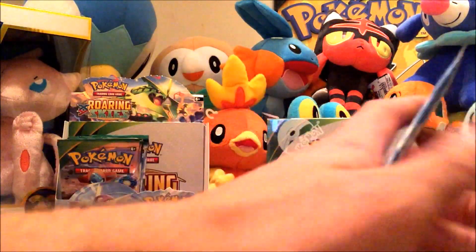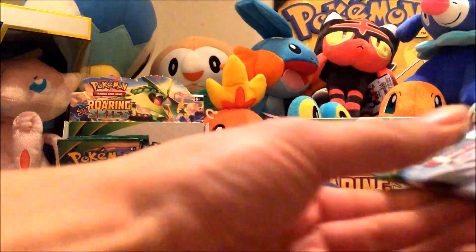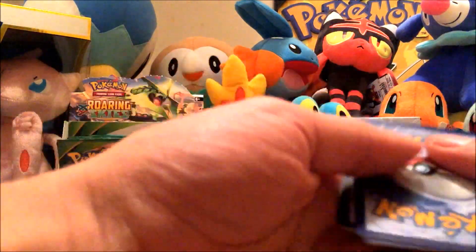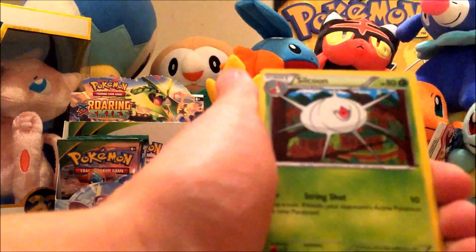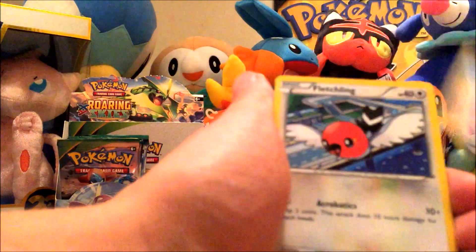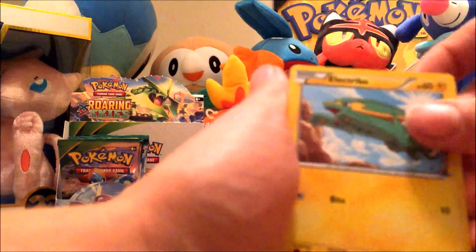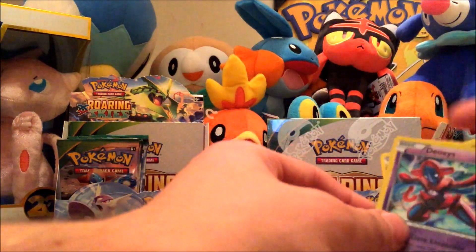Next pack. We've got a Dragonair, Steven, Silcoon, Natu, Fletchling, Wurmple, Talonflame, Electrike, Ultra Ball, and a Deoxys Holographic.